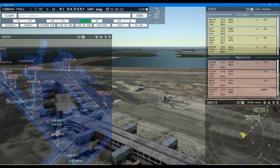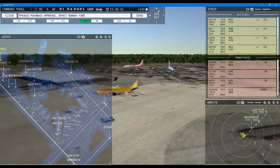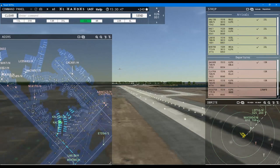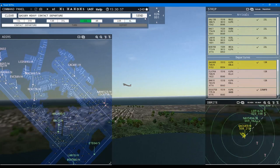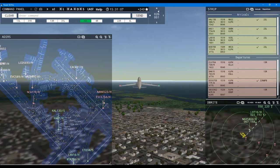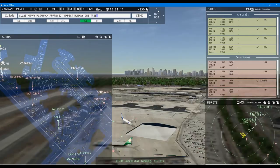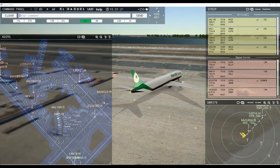Land Cargo 5693 heavy, continue taxi. Ground 13 right pushback approved, French Post 3602. French Post 3602, runway 13 right, cleared for takeoff. Singapore Cargo 195 heavy, runway 13 right, line up and wait. Cargo King 1 heavy, continue taxi. Emirates 250 super, taxi to terminal. Aloha 4523 heavy, continue taxi. Korean Air 130 super, runway 22 left, clear to land. Kuwaiti 1 heavy, runway 22 left, clear to land. KLM 32 right, cleared for takeoff. Korean Cargo 368 heavy, hold position.